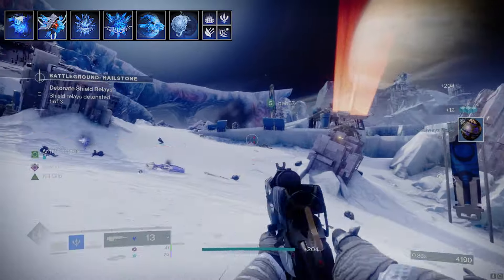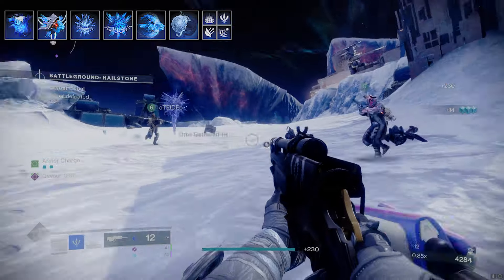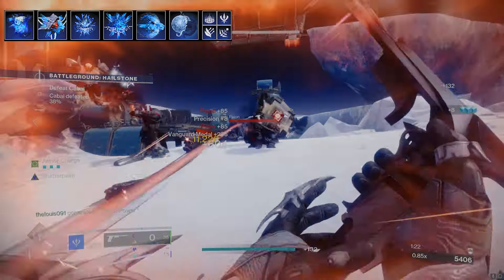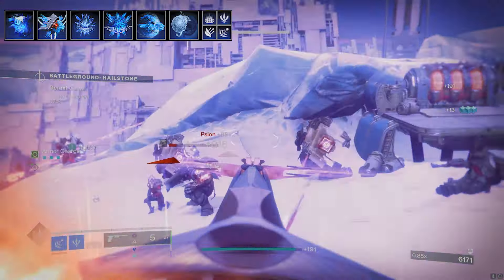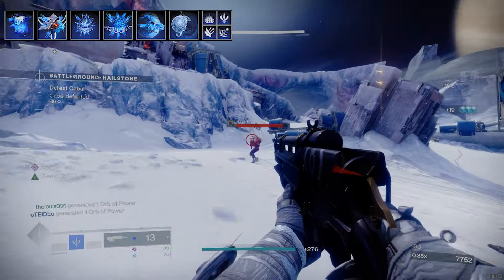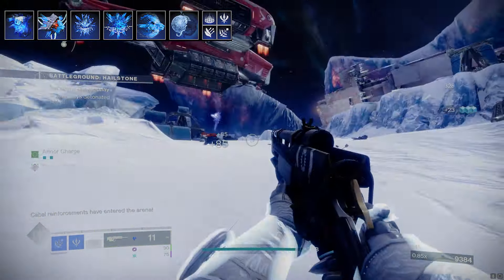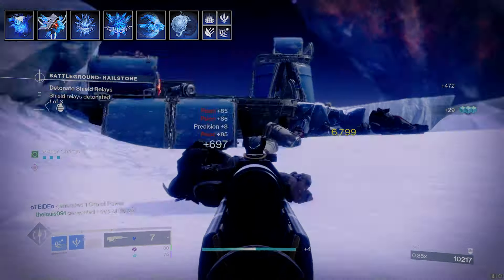Getting more grenades means we get more stasis turrets. Whisper of Hunger increases melee energy gain from picking up stasis shards, so we'll get more uptime for our melee ability. For stasis warlock the melee instantly freezes targets, which is great — and if we get bombarded with an unstoppable champion we can instantly stop it easily. Whisper of Conduction pulls nearby stasis shards to your position and gives you 10 resilience and intellect — a nice bonus with those two extra stats.